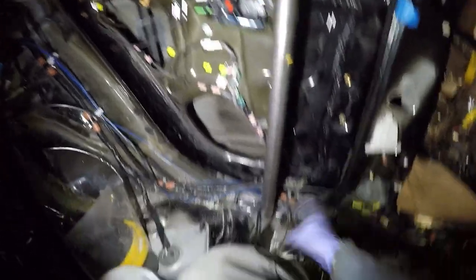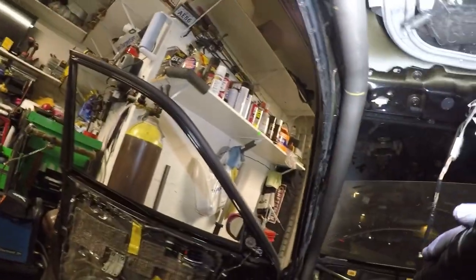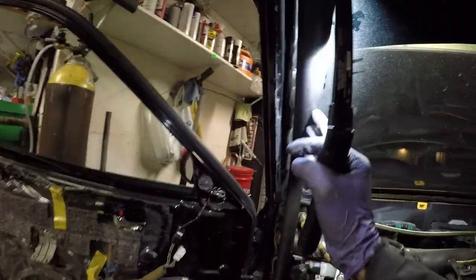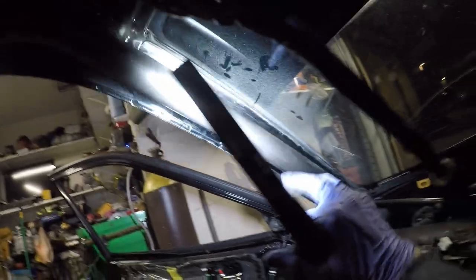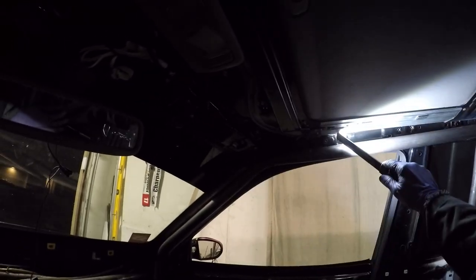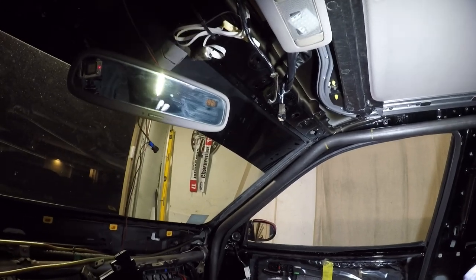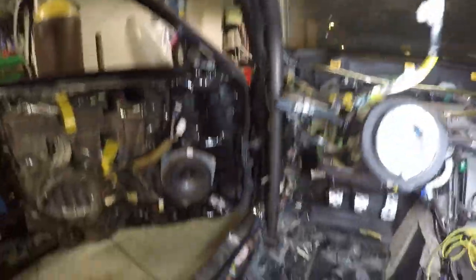Later we're going to be finishing the B pillar and all the A-pillar stuff, but you can see from where we're at right now we're as high as we can be — this thing is literally just touching right here. Once I weld it all in it's going to be pushed over so there'll be no gap whatsoever. I can probably stitch-weld it straight to it. It goes way up there, touches all the way around and down. Because of the sunroof I'm a bit limited, but even me at six foot one I have a lot of headspace in here.